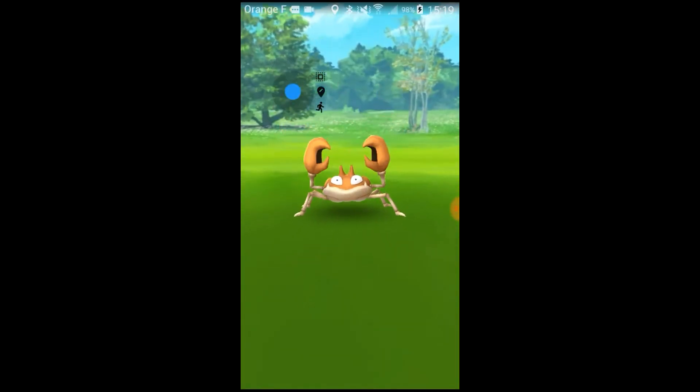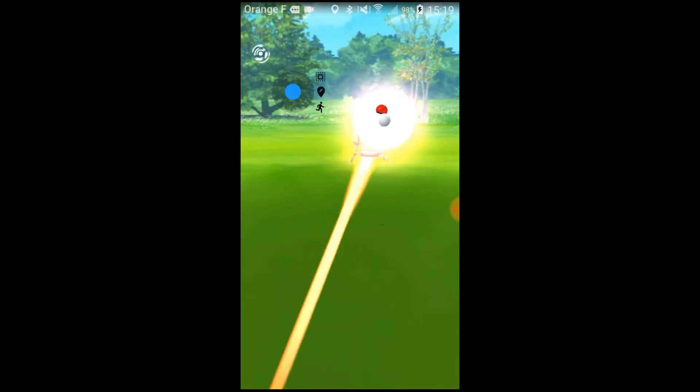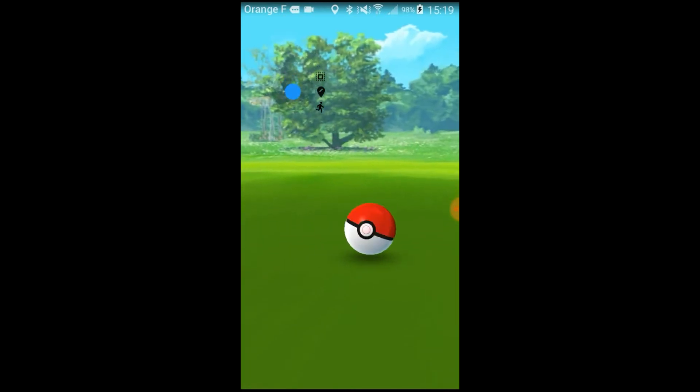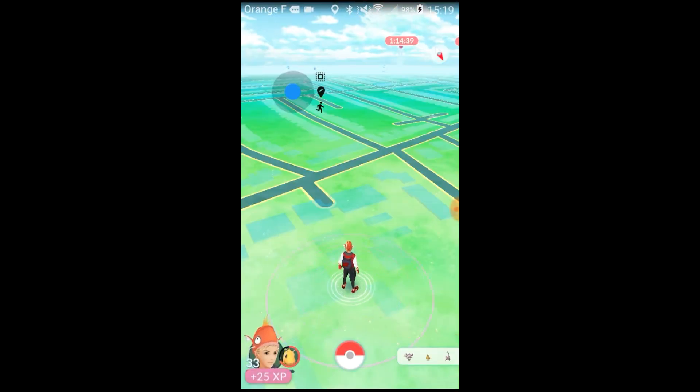For example, if I try with this Krabby, you will see. So as I don't want the Unown to flee, what I will do is wait for 2 hours. So here it's 3:20pm, so I will wait until 5pm. But if I stay here, the Unown will disappear sooner or later.